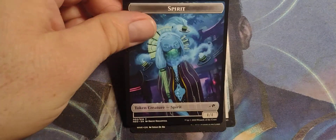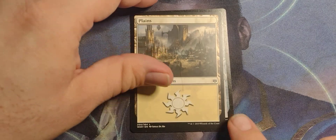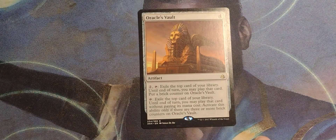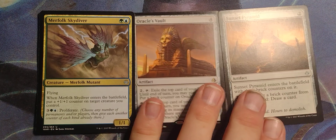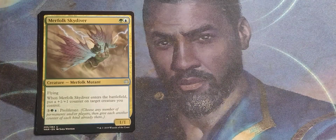We got a spirit from Neon Dynasty, and a Thopter — Thopter Thumper. We got Planeswalkers from War of the Spark. And our rare is Oracle's Vault from Amonkhet. Four-drop artifact. Pay two, tap — exile the top card of your library; until end of turn, you may play that card. Put a brick counter on Oracle's Vault. Tap — exile the top card of your library; until end of turn, you may play that card without paying its mana cost. Activate only if there are three or more brick counters on Oracle's Vault. That would also work with Proliferate — speed up the brick counters and get some more on there. So there's a couple of one-pack combos.